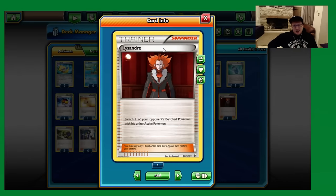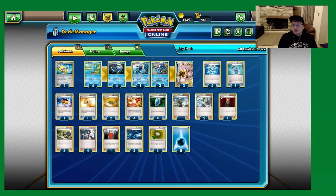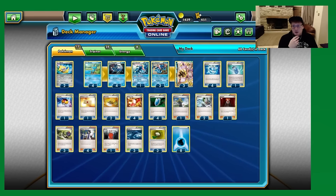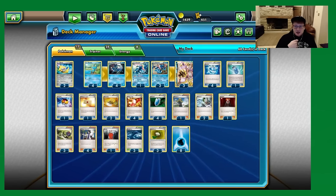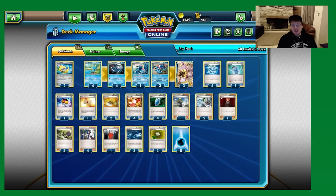We play one Lysander. Not every Greninja player does, but I really like it. It's big against Trevenant — you play around Bursting Balloon and get out of the item lock, and force center discarding energy to retreat. On the turn you Lysander, hopefully you VS Seeker back Lysander or Delinquent and get ahead. Greninja does need to buy itself a turn or two to beat Trevenant players, but if you time the Lysander well, you can storm ahead.